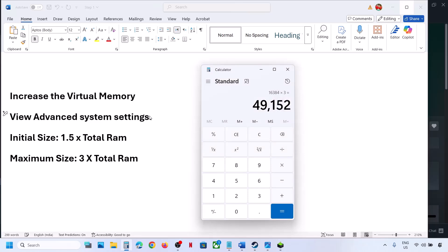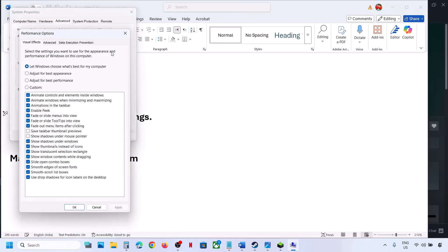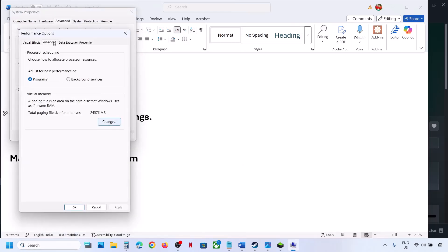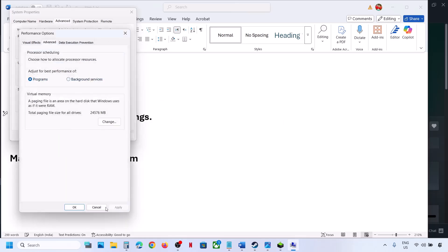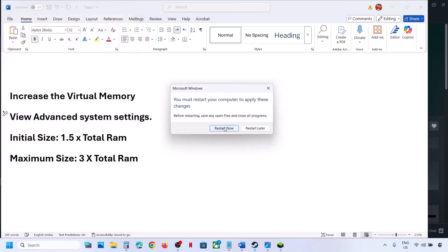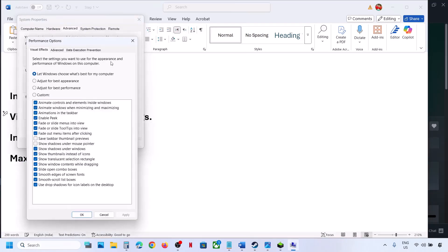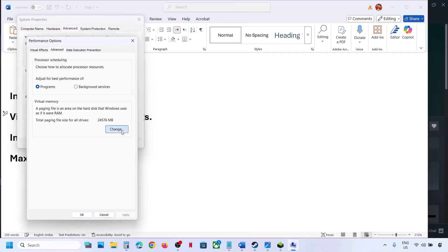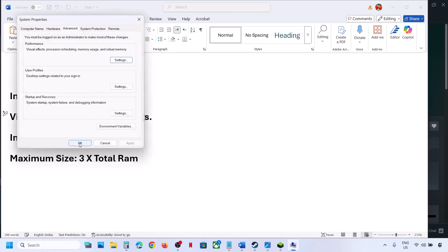If that does not work, go back to View Advanced System Settings, click Settings, Advanced tab, then Change. This time select System Managed Size, click Set, click OK, then OK, hit Apply, click OK, and restart when prompted. Still not working: go back to the same settings, click Change, and put a check back on the automatic management box, then hit Apply, click OK, and follow the next step.